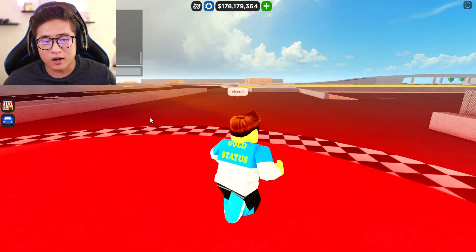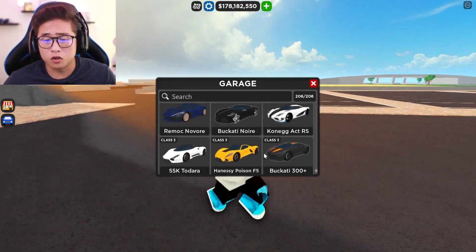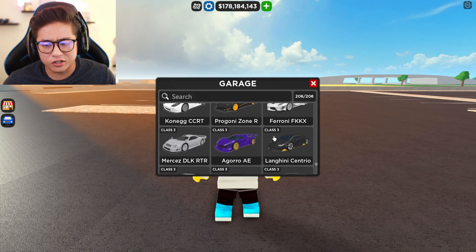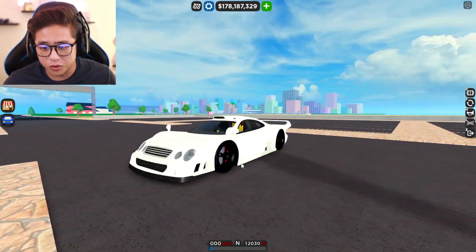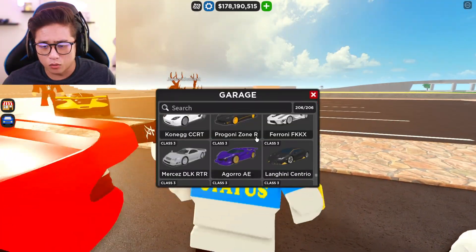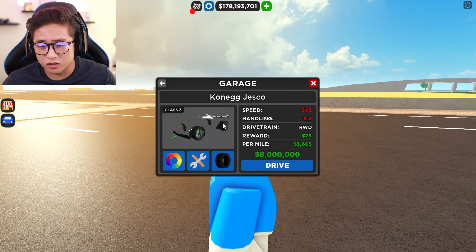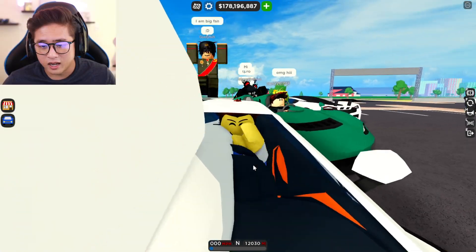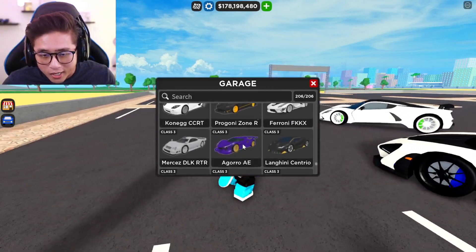So you guys knew that there were three new cars added into the game. We're going to go from the very top. We also got five brand new cars that had interiors added into them, which is actually really cool. This is one of them right here — the CLK AMG, which looks pretty cool. I like this interior right here. And then we also had the Lamborghini Sian in here. You can see the Lamborghini Sian right over here has its own interior now, which is super dope.